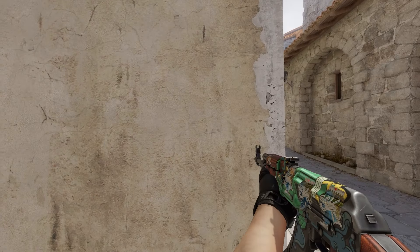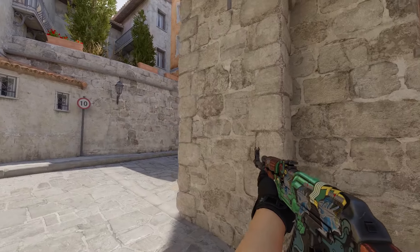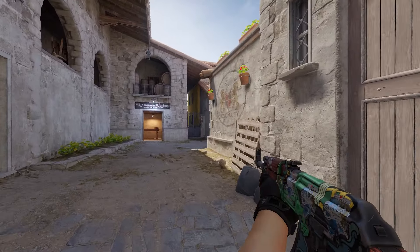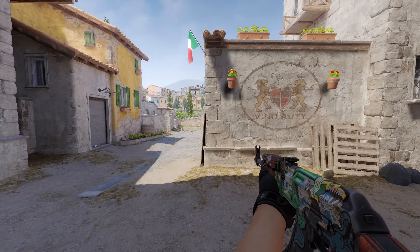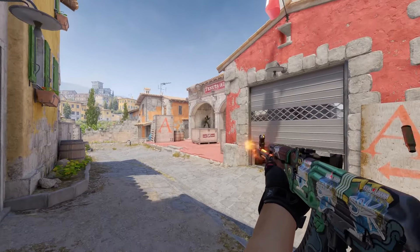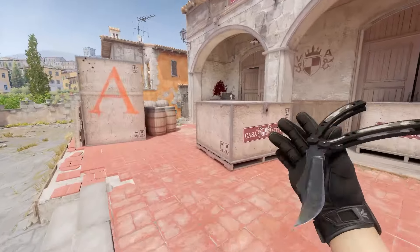Now, I know what you're thinking — this is all great, but I'm not playing in a team environment; I'm playing random pugs with people that don't communicate. My counter-argument is that your A lurker walking brackets doesn't need to know any of this. If you pull rotates because of your B presence and your random teammates find easier kills because of it, then playing with randoms doesn't matter. What matters is that taking space and breaking defaults will win you games on T-side, no matter who you're playing with.